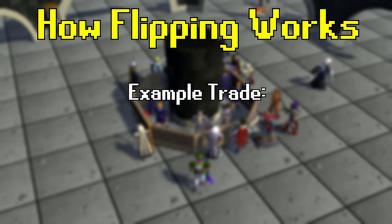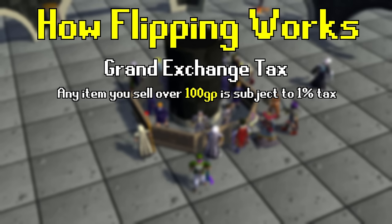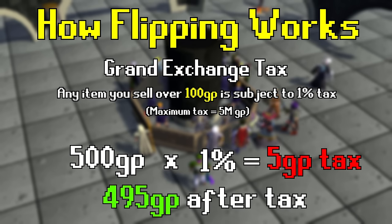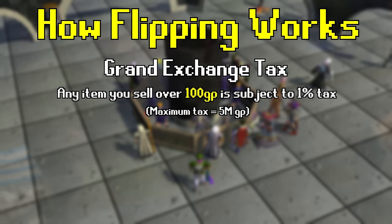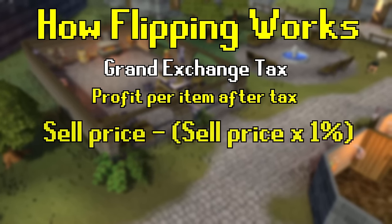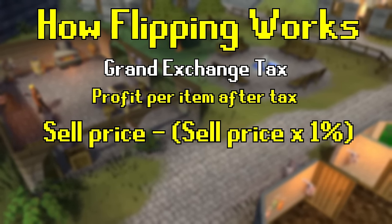There is one other factor that will affect our profit calculation: Grand Exchange tax. Anytime you sell an item on the Grand Exchange that is over 100 GP, you're going to be taxed at 1% of the sell price, up to a maximum tax cost of 5 million GP. So if you sell an item worth 500 GP, you will be taxed 5 GP and only receive 495 GP back. This factors into our margin equation for any item you plan to sell over 100 GP.